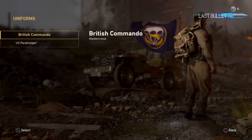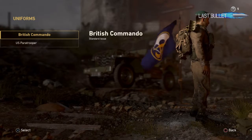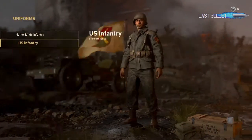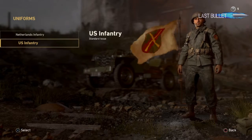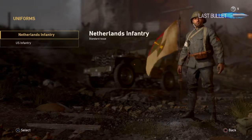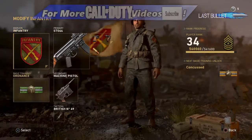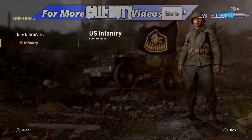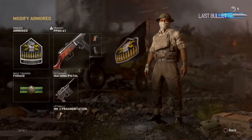So for airborne, I quite like the British commando. For infantry, we've got the US infantry or the Netherlands infantry. There's just one to choose for each at the moment, but it's a cool thing to make your character look a bit cooler however you'd like.